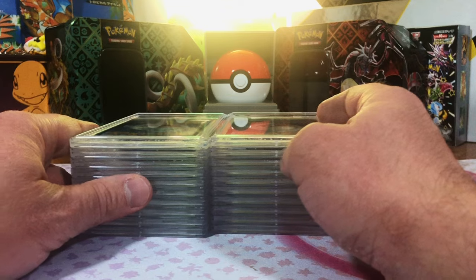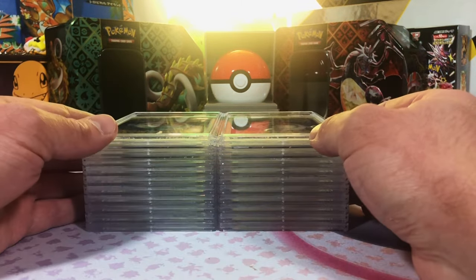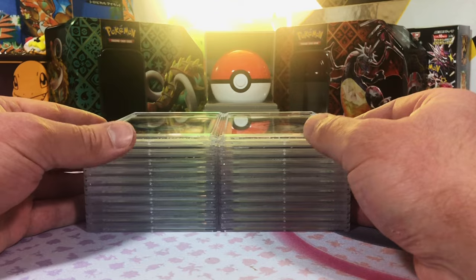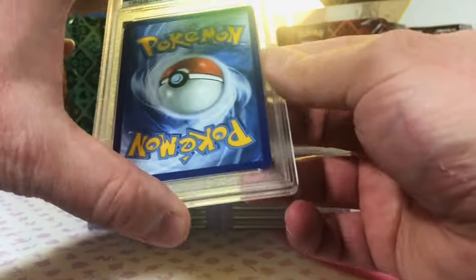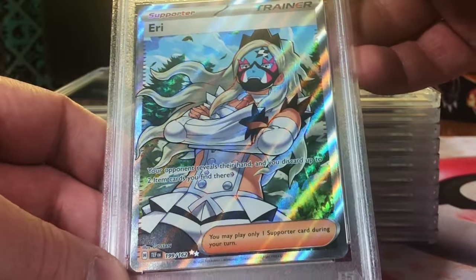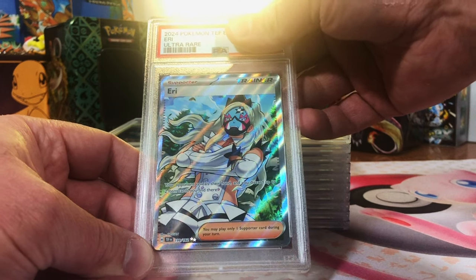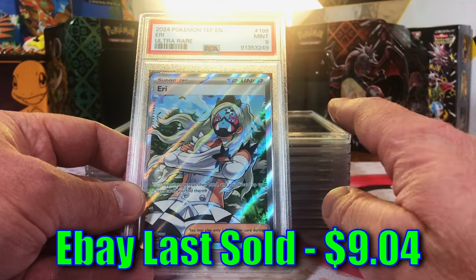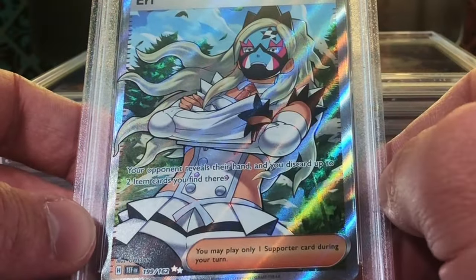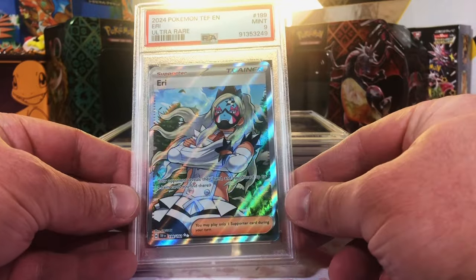Hey everybody, welcome back to the channel. These are some of our biggest hits from our Temporal Forces opening. We're just gonna get right into this, and we have some vintage cards in here as well. To start off, we got an Eerie Full Art from Temporal Forces. I think we have a 10 here — Mint 9. I am fine with a Mint 9 on this. This is a cool Full Art trainer. I really like this one. Great way to start.